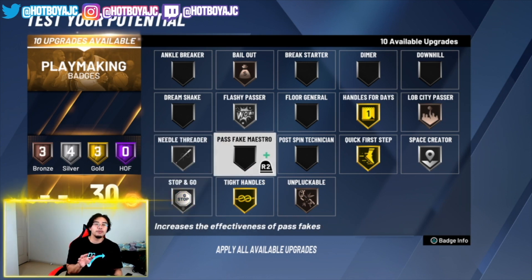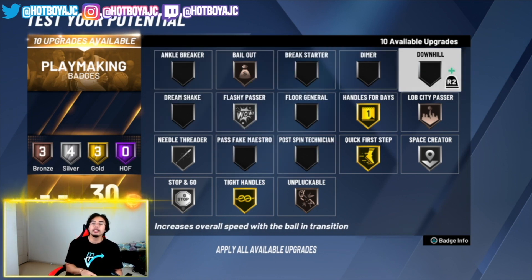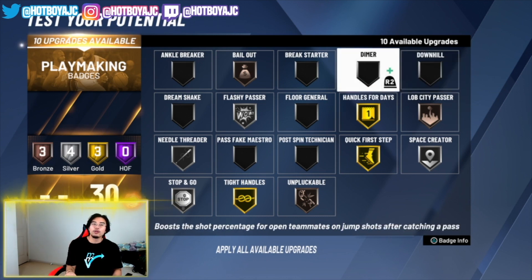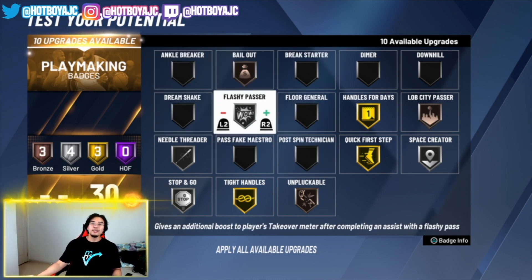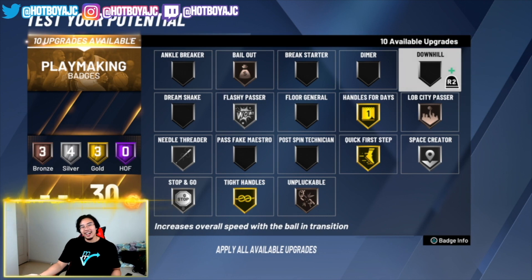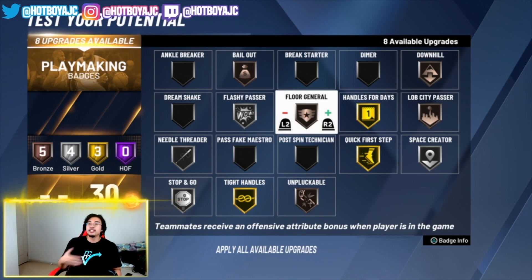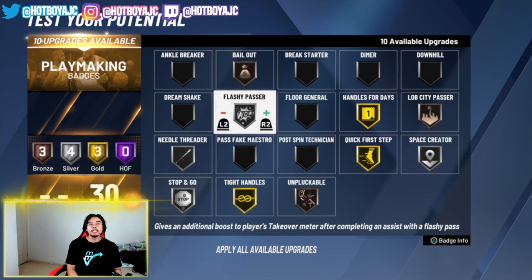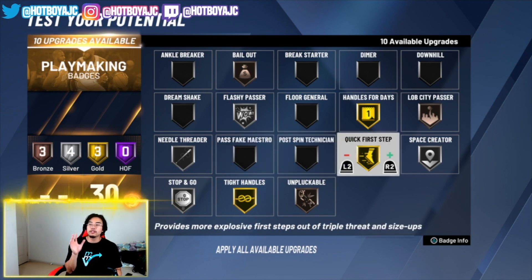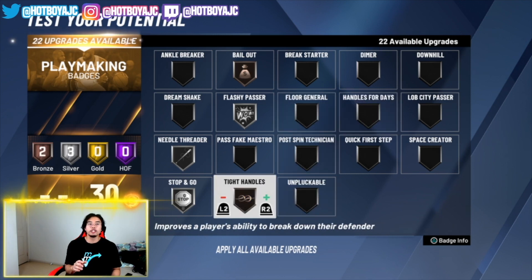As for badges like Pass Fake Maestro, Post Spin Technician, Floor General, Dream Shake, Ankle Breaker, Breakstarter, Dimer, and Downhill — for a guard, I honestly wouldn't worry about most of these. Floor General is good but it only helps your teammates, not you directly. Stick to the ten badges I've covered for a guard and you'll be making great plays in the playmaking field.